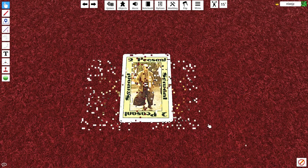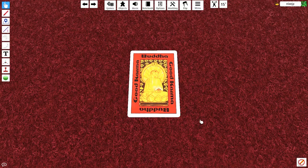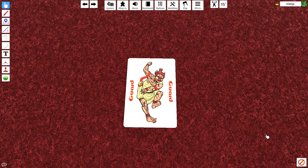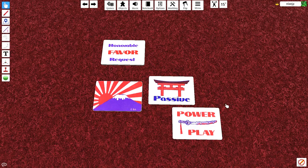There are 2 outcast cards, worth nothing. In the basic game there is 1 Divinity card, the Buddha, which is like a wild card. In the basic game there is also 1 Action card, which is the Spy. Finally, the last card in the basic game is the Guard card. It is used basically to protect the bottom of the deck from view and has no impact on play. Also, there are 8 mini cards — what they call strategy markers: Honourable Favor Request, Passive, and Power Play.